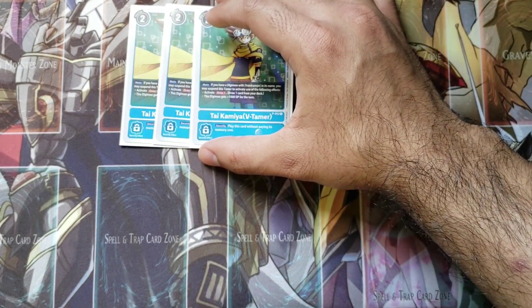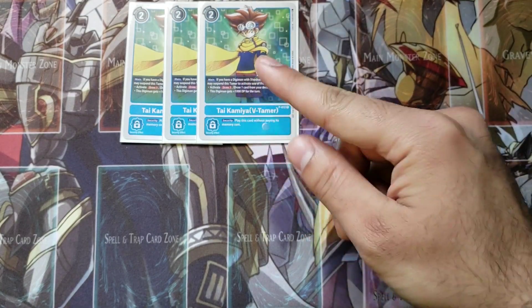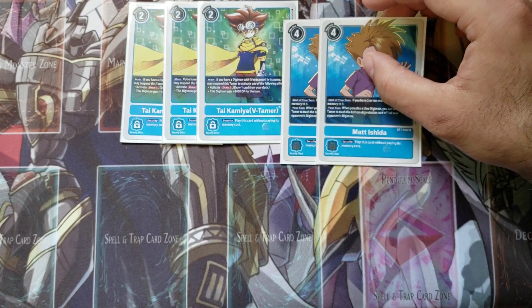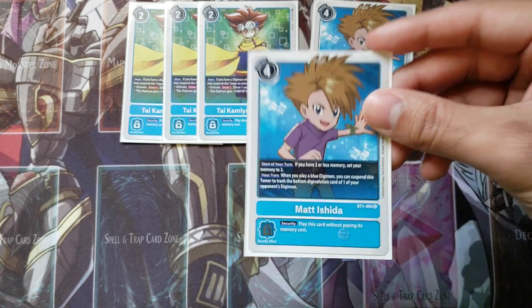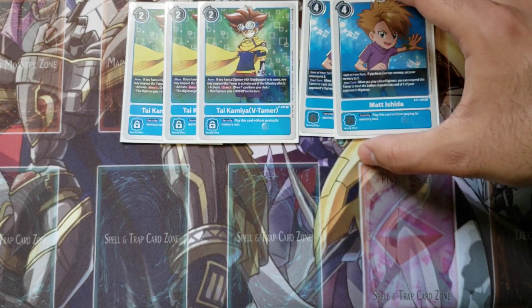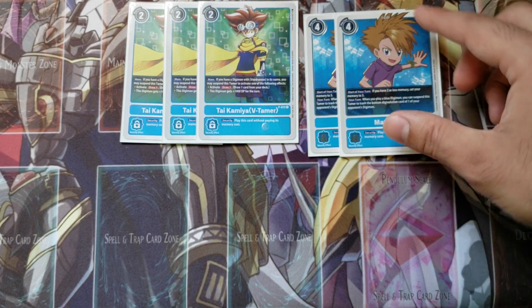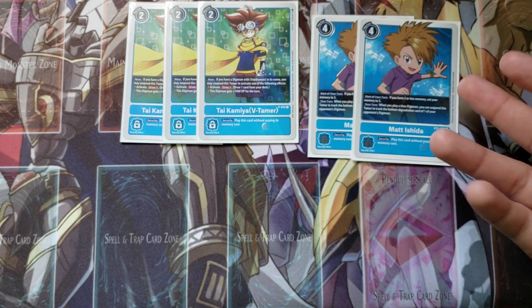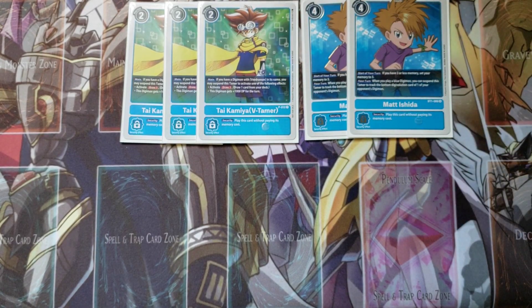For the tamer lineup, I'm playing three copies of V-Tamer Tai Kamiya. He's still really good — lets you either draw a card or gain 1000 DP for the turn to beat over your opponent's Digimon. For my memory tamer, I'm playing two copies of BT1 Matt Ishida. He's a memory tamer that can suspend himself, so if you play a blue Digimon from your hand while All Force is on the field, you can suspend Matt to trash a material off one of your opponent's Digimon, and because he's suspended, All Force becomes unsuspended.